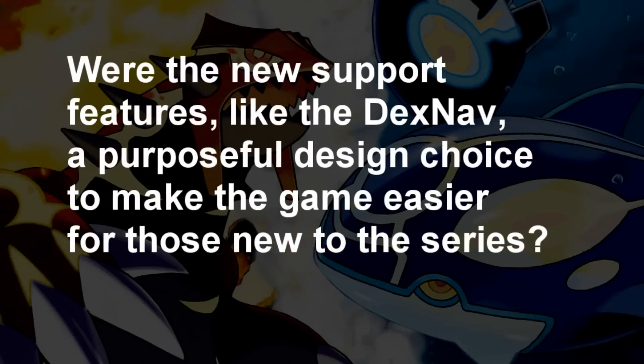With new support features like the DexNav, was it a purposeful design choice to make the game easier for those new to the series? A big part of Pokémon is catching lots of Pokémon and completing the Pokédex, and we think random encounters and the excitement of not knowing what Pokémon you'll encounter is important. We wanted to make it so players can more easily engage with Pokédex completion while also keeping the randomness of random encounters. So we now give more information on the bottom screen — a visual representation of what Pokémon are there — but also keeping random encounters. I think giving players more information and empowering them gives them more incentive to go and catch all the Pokémon.